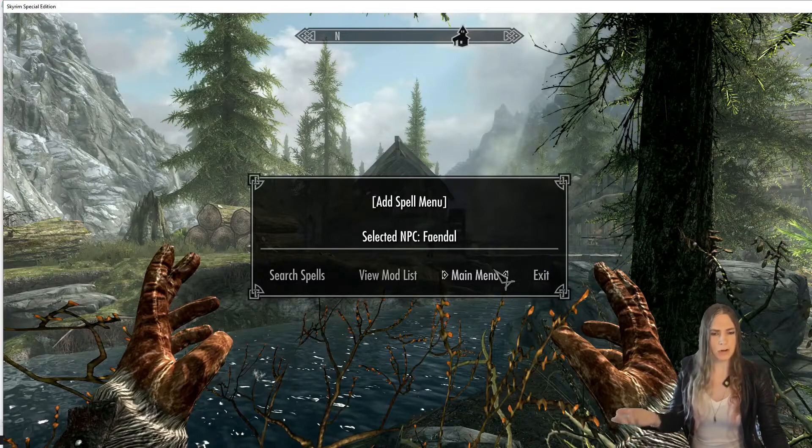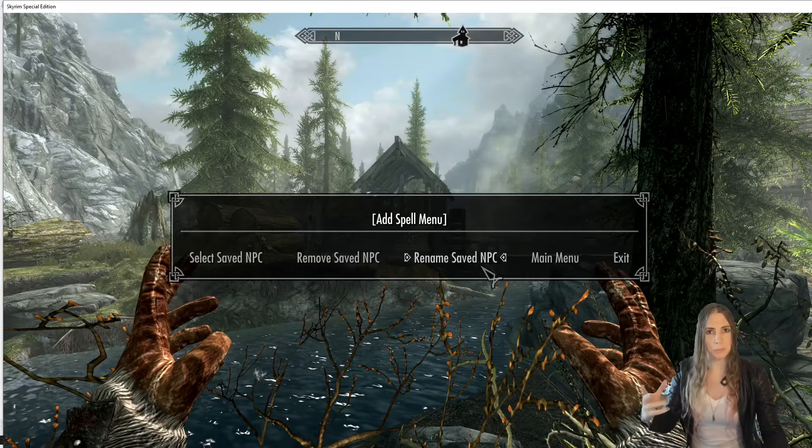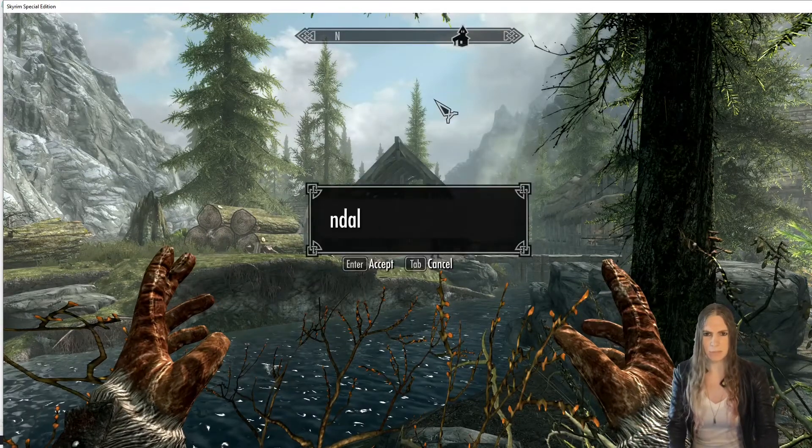Now they don't have any spells, and I can save them into the system — whatever that does. Now that they're saved, I can go back to the main menu. There's this 'Manage NPCs' option — this is the main menu you'll always see, and you can always go to Manage NPCs.